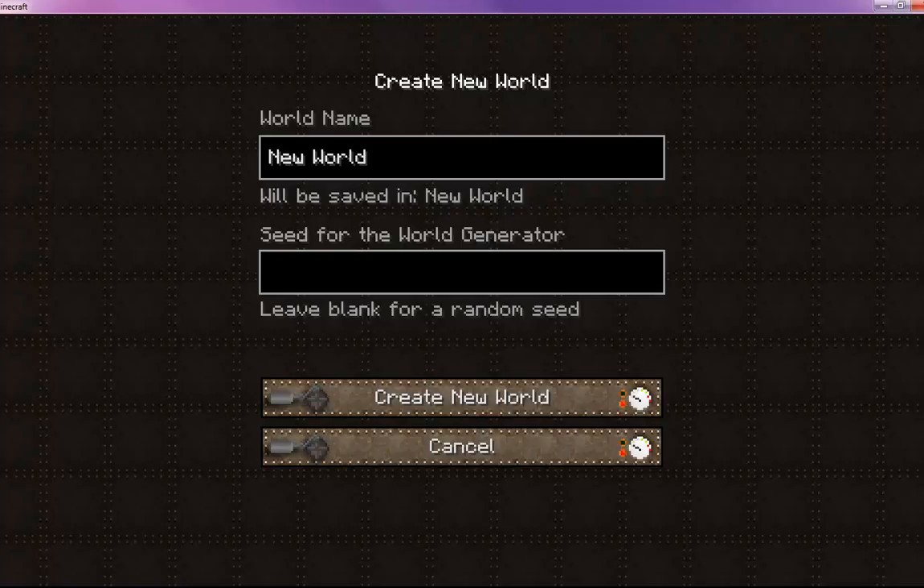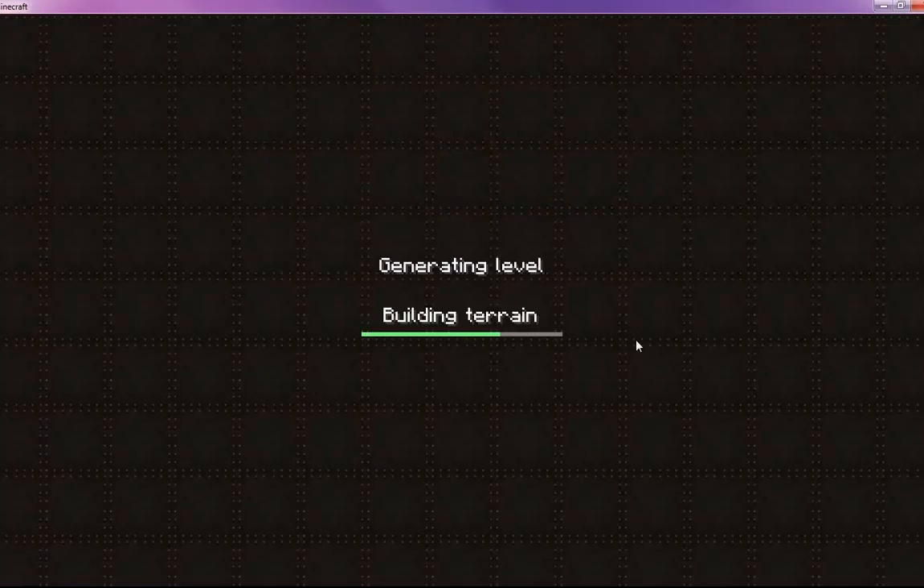Here in the world name you can just type whatever you want. I'm going to call this 'tutorial world.' We're not going to use the randomization for now. Okay, I think — give it a second.